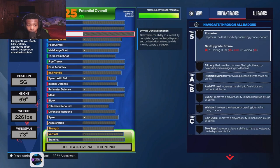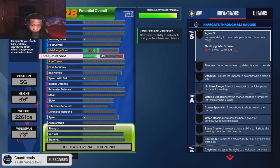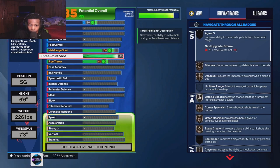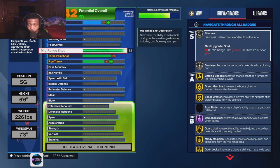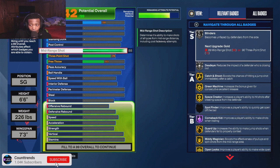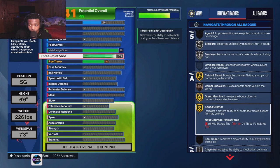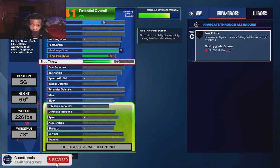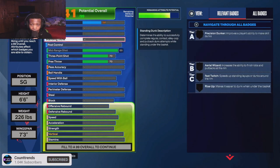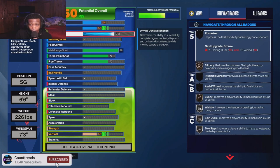First things first, every lockdown should have at least a 75 three-pointer. I learned how to switch the game up — if you go 88 mid, you get catch and shoot gold, you get everything gold. This is the best shooting lockdown for the corner. You can go 73 or tweak it higher, but for right now this is the best corner lockdown build.